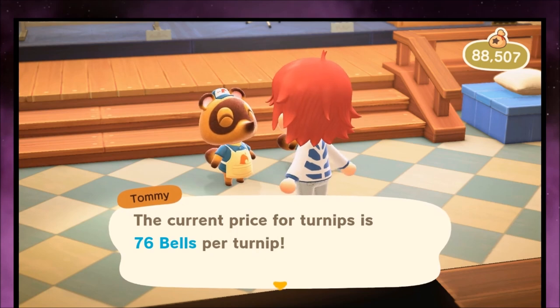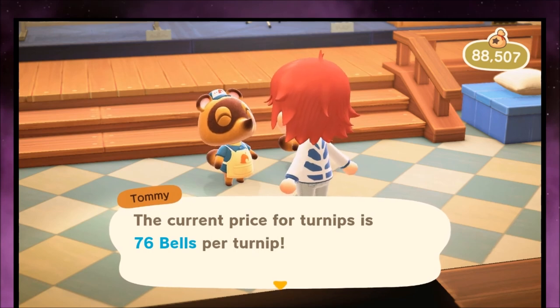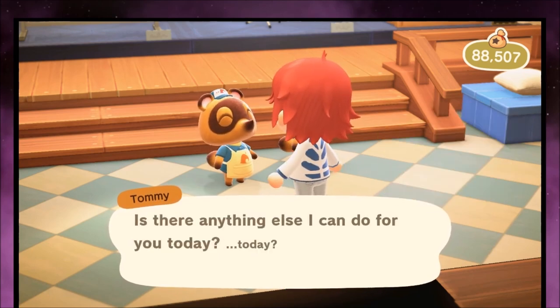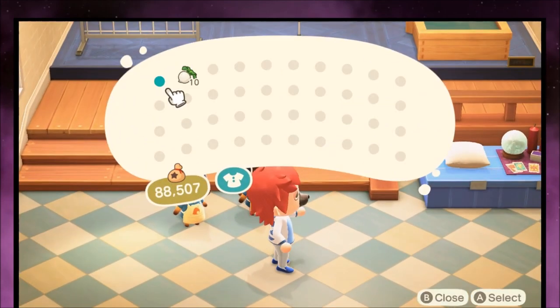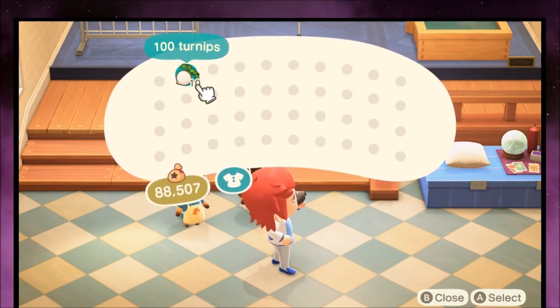These feel more like options than actual stocks, but either way we're going to play this out. You can buy turnips for various prices from Daisy May and hope that over the course of the week prices will increase, getting some pretty crazy returns. But so far I'm down quite a lot of money, and it shows some kind of trend that the turnip prices are trading down. However I still have my 100 turnips, so let's time skip again and see what happens.